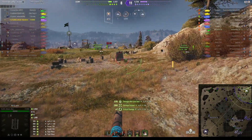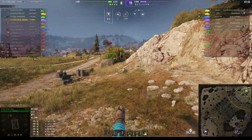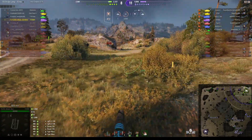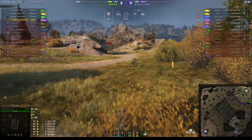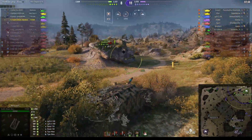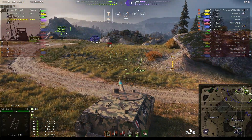He got a nice hit and stun assist. With three down on the enemy at the moment, it's looking like this game is going to be a defeat. But it's a huge amount of damage he's accumulated — 2,552 hit points of damage and 1,500 of stun assist.